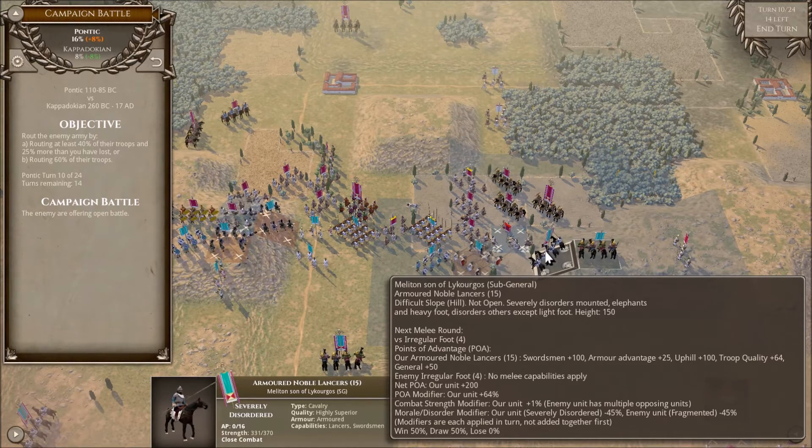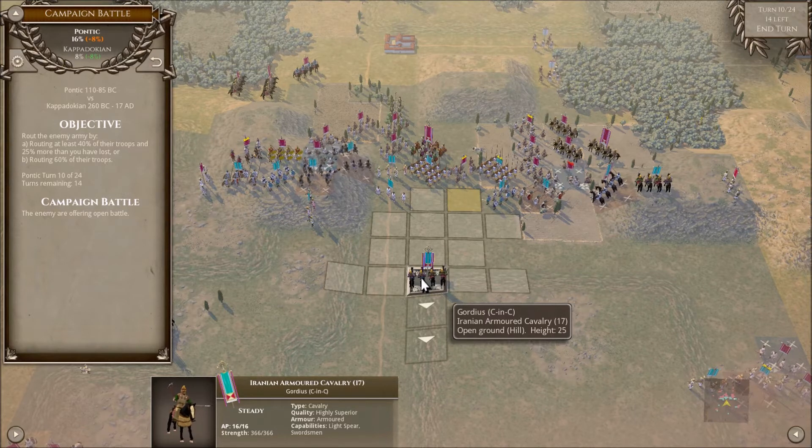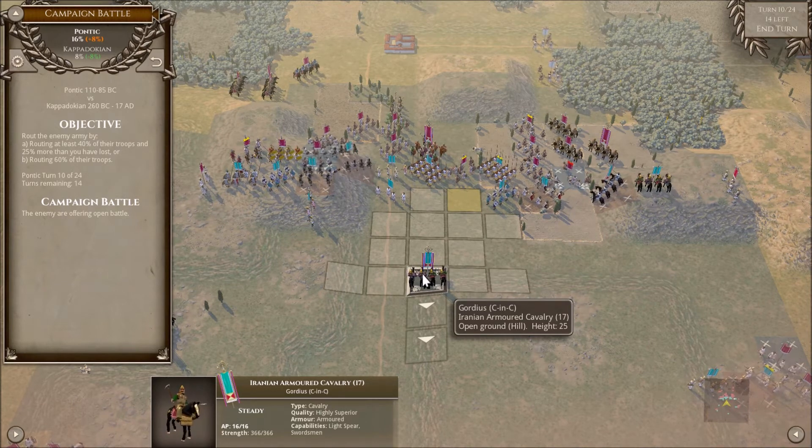Height increments only occur in increments of 25. Say there was an enemy unit in front of this cavalry unit on height 25 terrain, fighting something on open ground at height zero. Because it's uphill it still gains a POA bonus. But because the height differential is 25 — less than 100 — units like this get only a 25 POA bonus to their combat score. A 25 POA is not a small number, but it's not game changing. 100 points of advantage definitely is. So holding a hill is very beneficial — it allows basically inferior units to hold off potentially some really tough opponents.